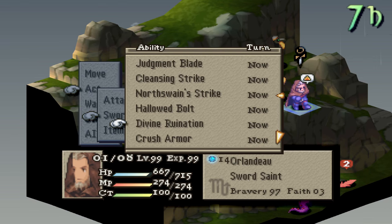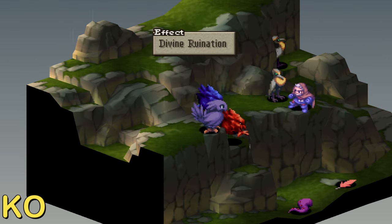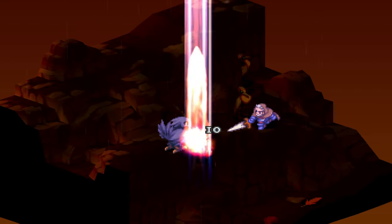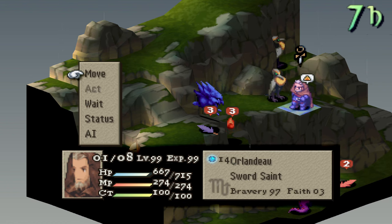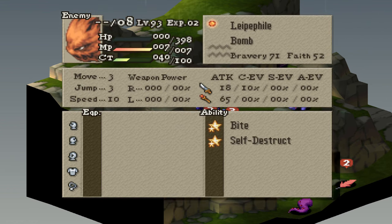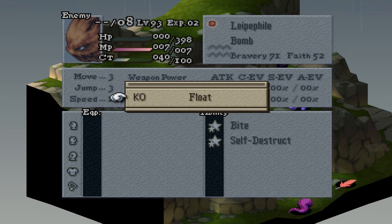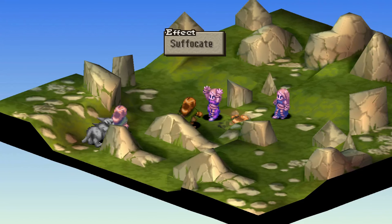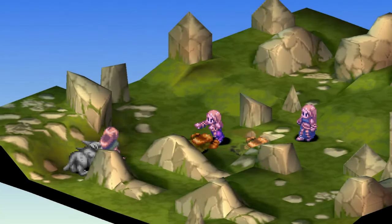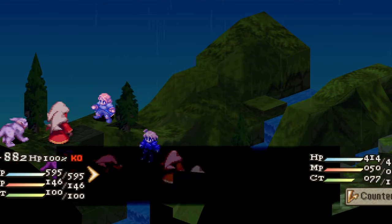The KO status happens when the target's HP reaches 0 and they are unable to act. A counter appears above their body starting at 3. The unit's CT gauge continues to increase as well. At each active turn, a KO counter — similar to Doom — will slowly decrease this number, and if it reaches 0, that unit becomes either a crystal or treasure chest. If revived and then later KO'd, the KO counter resets back to 3. You can remove this status by using Phoenix Downs or casting things like Graze, Arise, or Re-Raise prior to KO.